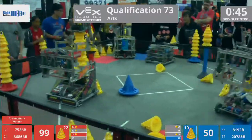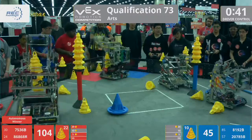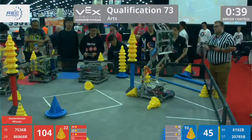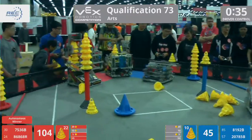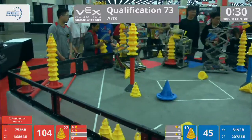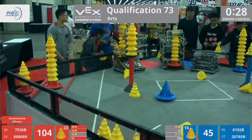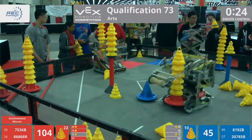One, two, three, four, five cones — it's a tall goal battle! 8192 B tried to take it — oh no, 2075 just undoes all that work. Such unfortunate timing. 30 seconds left on the clock, and here comes 8192 B with an already mighty stack, about nine high. We're going to see how tall they can get that.